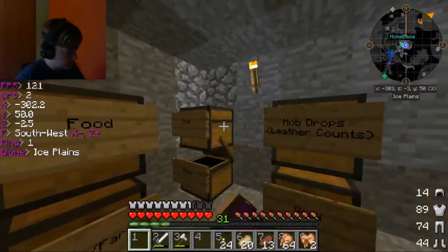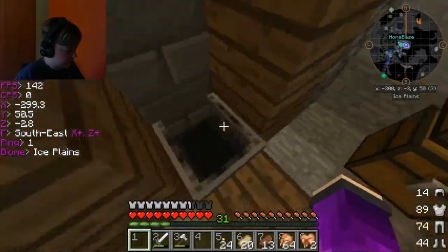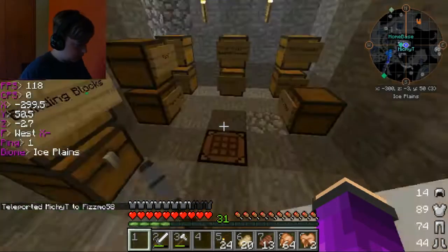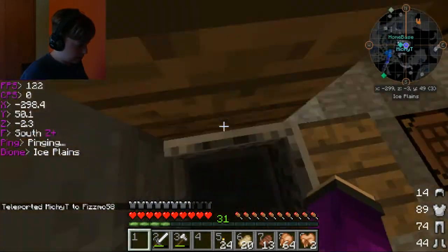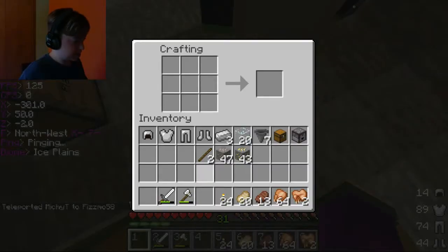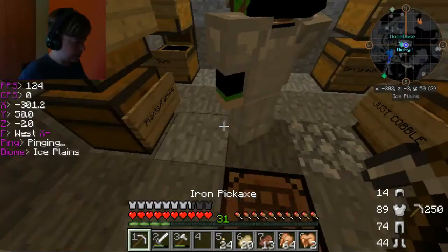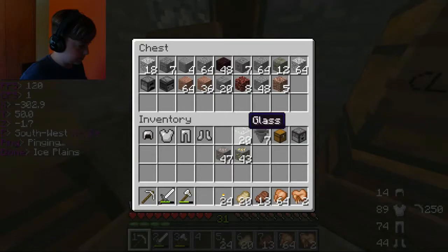Is that gold? We have a lot — 41 in the chest, 43 in my inventory. Let's work on that smeltery. Let's make it out of cobble — I was gonna say stone but that's too hard.